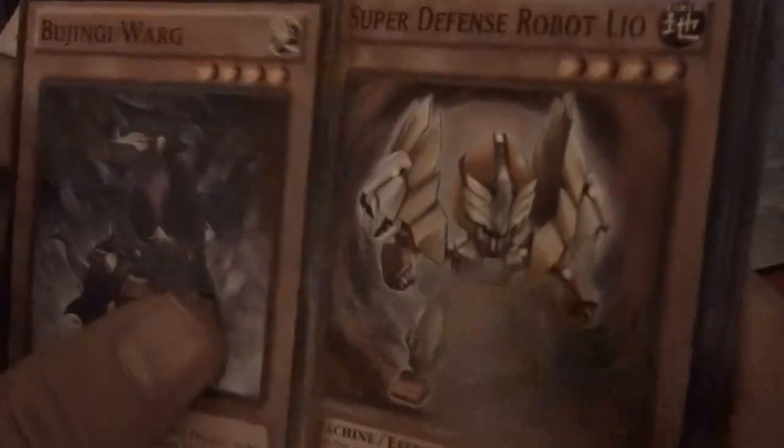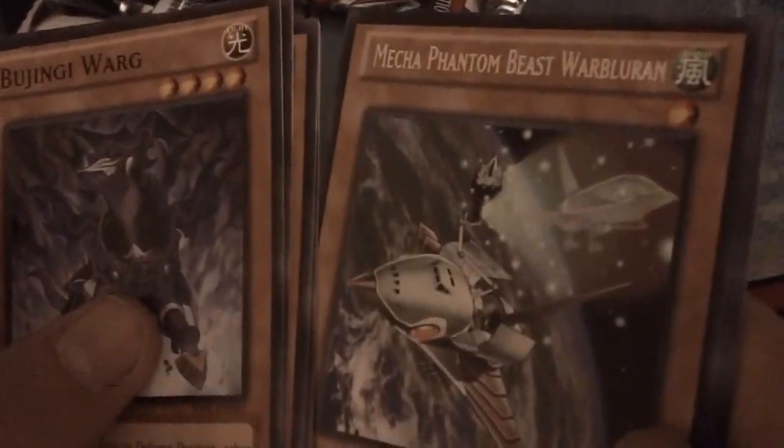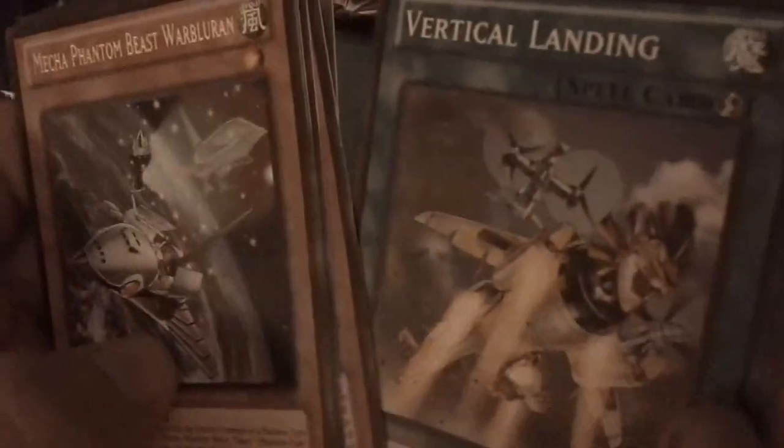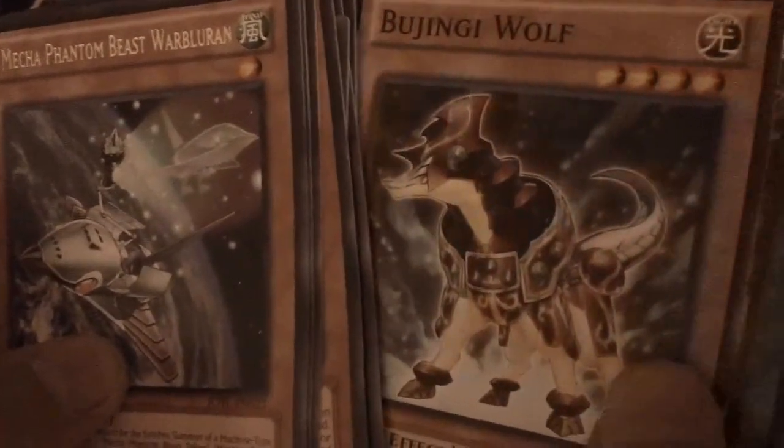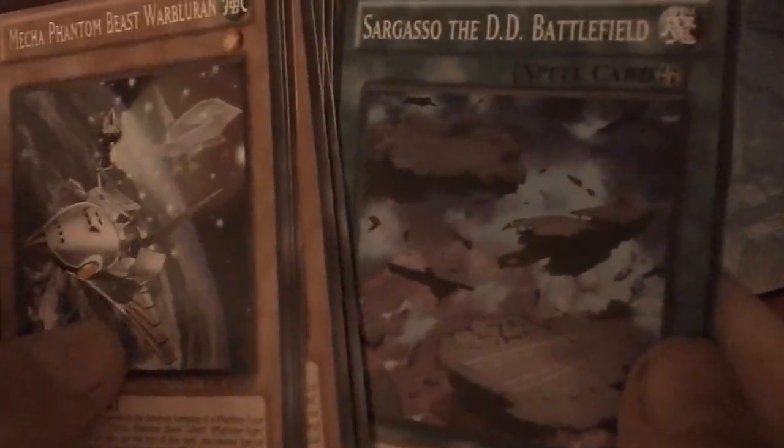Final pack: Wujingi Warg, Umbral Horror Will-o-the-Wisp, Super Defense Robot Leo, Star Seraph Sage, Mecha Phantom Beast Warbler - nothing notable - Vertical Landing, Bane Betrayer, Wujingi Wolf. Let's do a recap - do we have anything else? Nope.